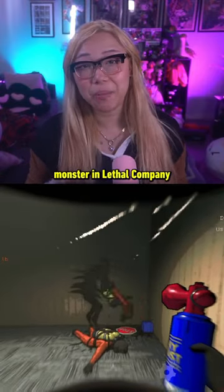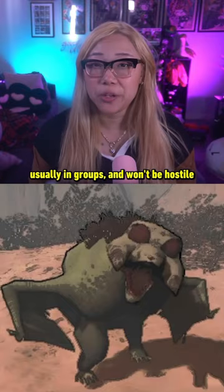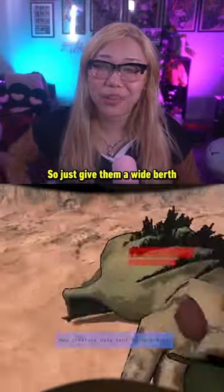Here's part one on every monster in Lethal Company and how to survive or kill them. Baboon Hawks usually appear outside, usually in groups, and won't be hostile unless you get too close. So just give them a wide berth and you'll be fine.